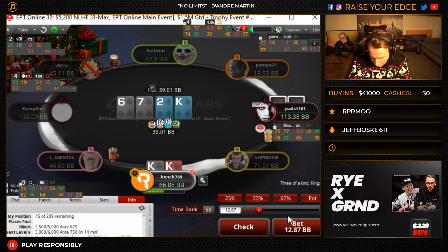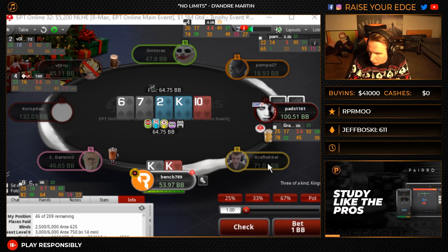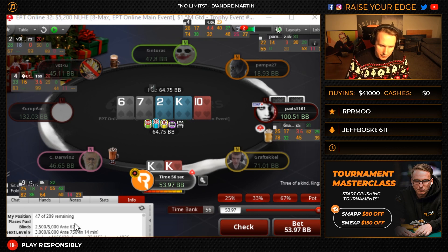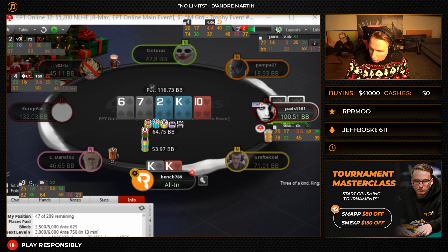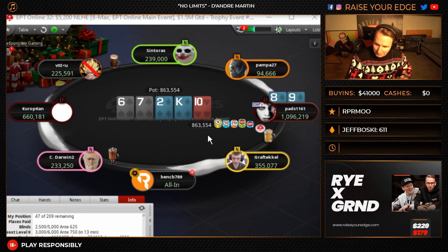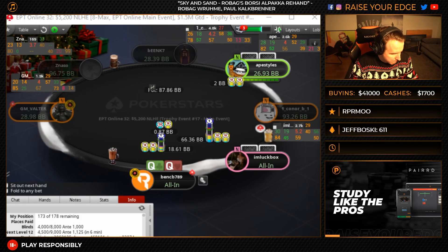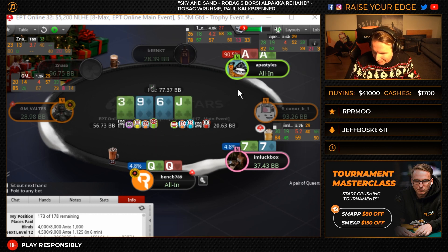Good luck, guys. He has a ton of busted draws, but he also has a lot of bluff catchers, like seven-eight diamonds. So I'm just going to jam this. You must be fucking shitting me. All right, good luck in there. He wakes up with aces, bro.